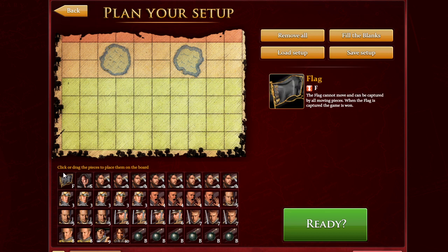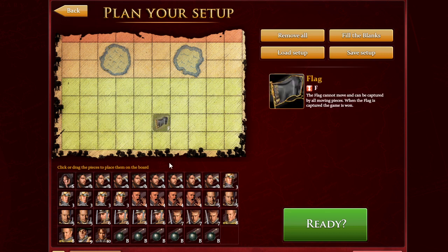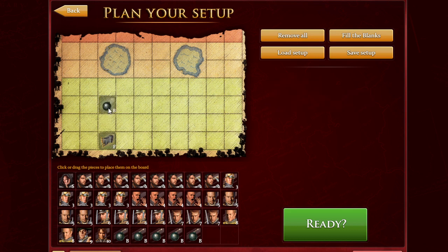Let's start with the simplest piece, which is the flag. The flag is the main objective to get — you want to capture the other opponent's flag. The flag is the weakest piece on the board; it can be captured by any piece and it cannot move. The flag is similar to a bomb, but if a piece hits a bomb it suddenly dies. If a piece hits the flag, the opponent wins.